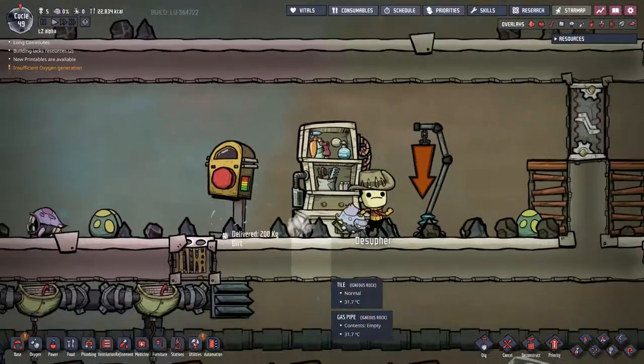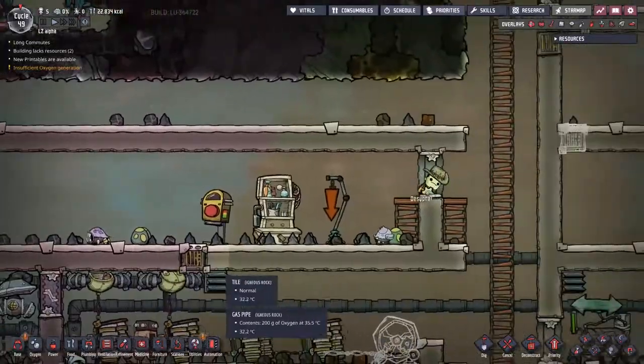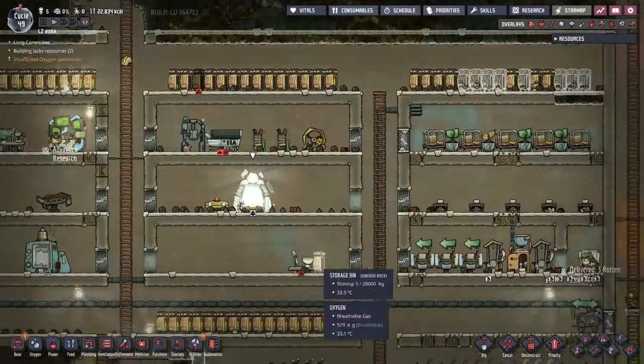We got a new little hatchling on the go! There's the eggshell. We are not set up to get new duplicants at the moment, but I will take a bunch of omelets — that sounds good.